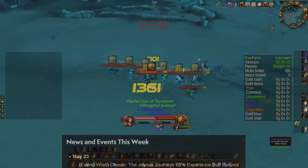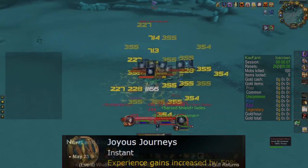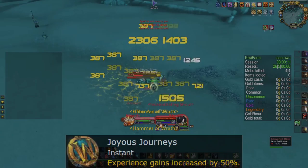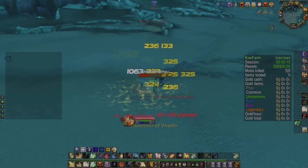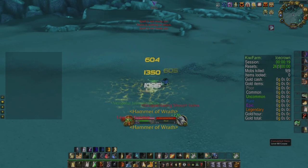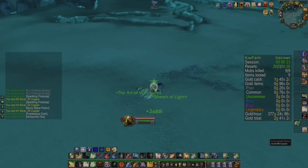Hello everyone. Blizzard has finally decided to reintroduce the 50% experience buff. This buff you can enable at any innkeeper. Today I'll be talking about different ways that you can level up even faster to reach level 80 as fast as possible and hopefully also be prepared before the next phase — in this case, phase three.